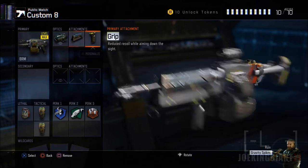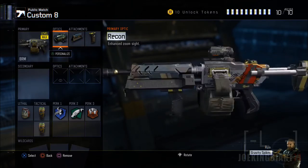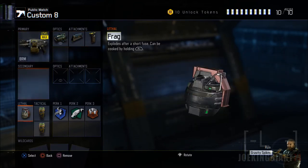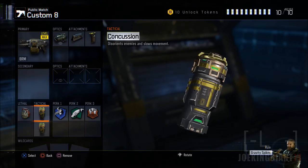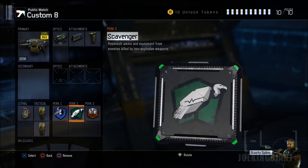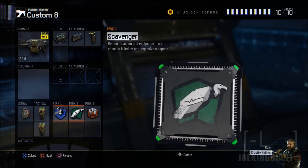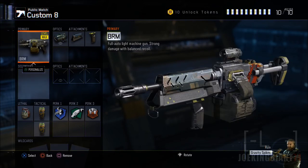That's why you need those attachments. The optic is your choice, but that's what I used for my 80-kill Nuketown gameplay. For lethal and tactical, I'm using Frag and Concussion — use whatever you want. For perks, I'm using Ghost, Scavenger, and Blast Suppressor. This is my best class setup for the BRM. If you liked it, leave a like, and drop any weapon questions in the comments. Subscribe for more Black Ops 3 multiplayer.